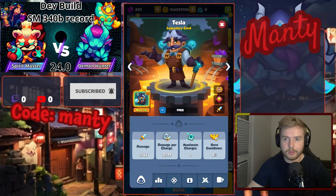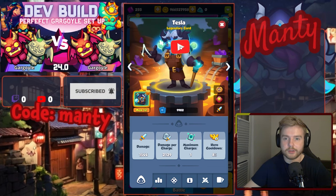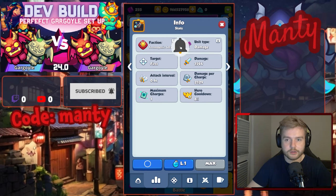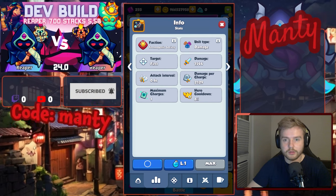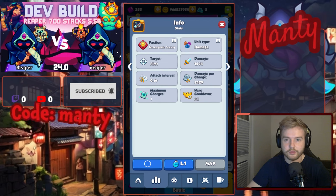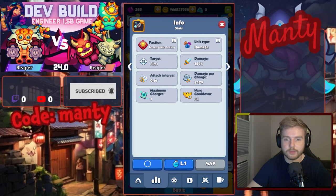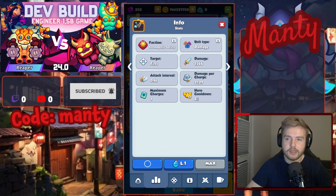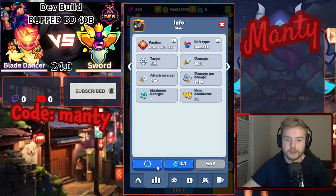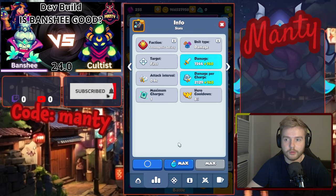Now let's talk about the new reworked and buffed Tesla. Before we get into the talents, there is yet another huge buff to the base damage of this unit. The old Tesla had 930 base damage on max level and 1506 damage per charge. Now it has 1544 base damage and 2129 damage per charge. Those numbers are on the max level 15 talent. To tune Tesla a bit down, it received a slight nerf on its mana power ramp-ups. With max level, we will be getting only 140 more base damage and 140 more damage per charge.